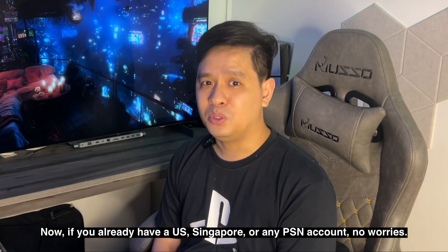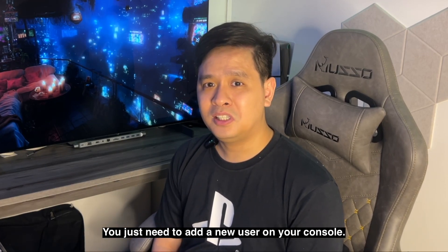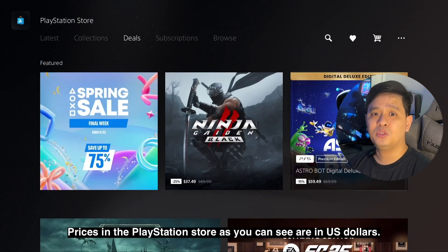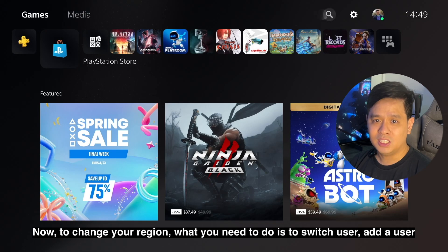Now if you already have a US, Singapore, or any PSN account, no worries — you just need to add a new user on your console. Here I have a US account, and prices in the PlayStation Store as you can see are in US dollars. This is my main account where all my trophies and achievements are stored.